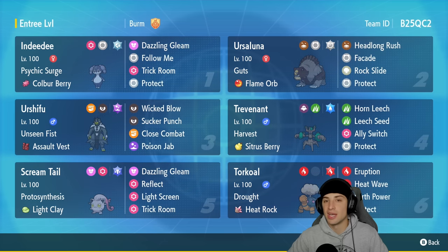Torkoal has been so strong in the meta recently. If you want to run the team yourself, the rental code is in the top right corner. Let's hop onto the ranked double ladder and grab some wins with this Trevenant trick room team.